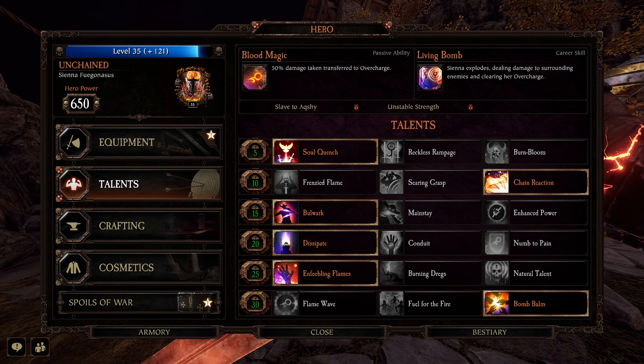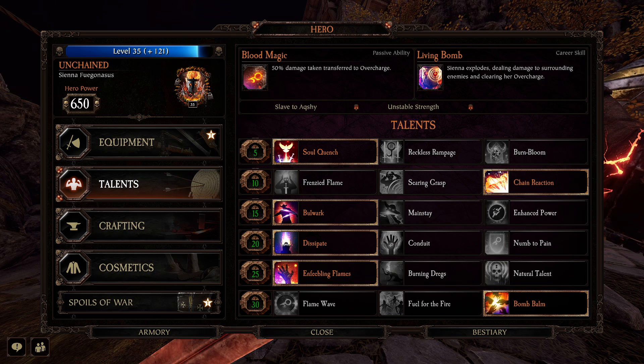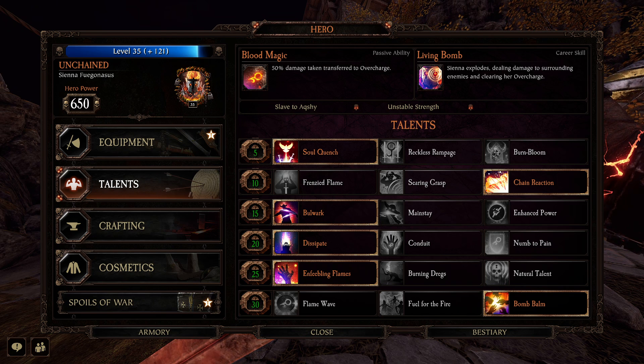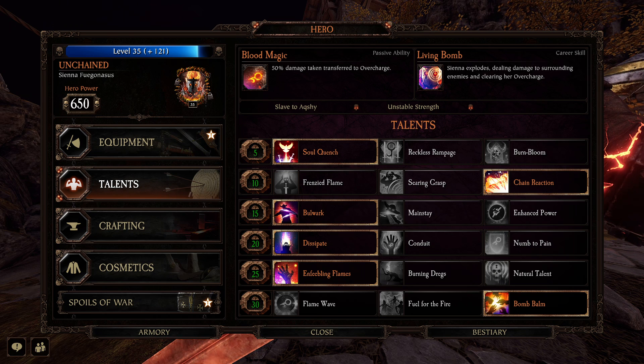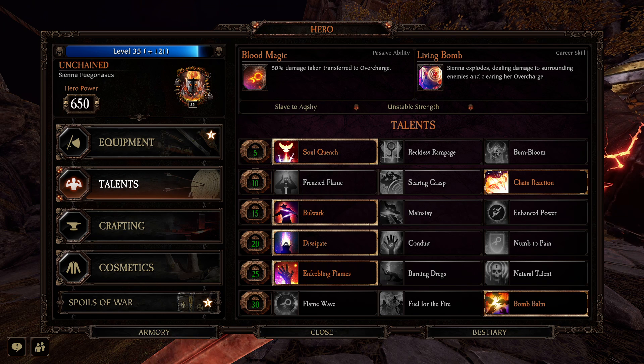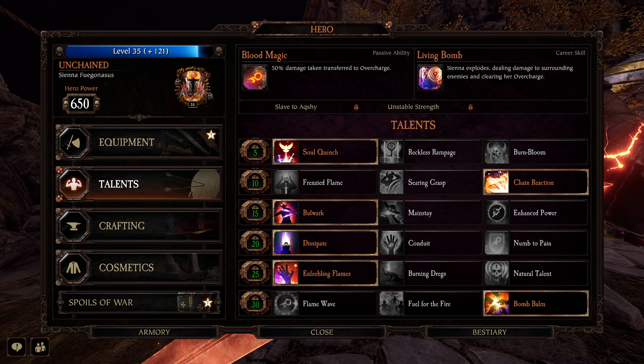Welcome to today's build video. We're going to be taking a look at Unchained. It's been a while since I made an Unchained build, but we'll go over her passive ability for those not familiar: Blood Magic — 50% of her damage taken is transferred to her overcharge bar. So if you take an overhead that would normally do 100 damage, you're only taking 50 damage.